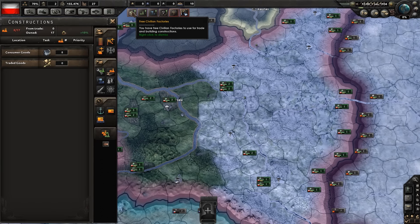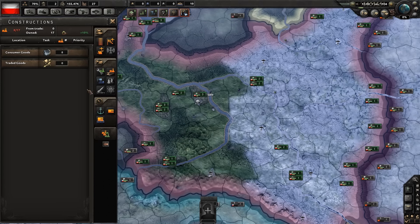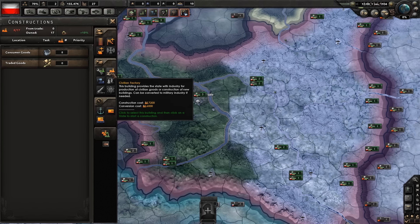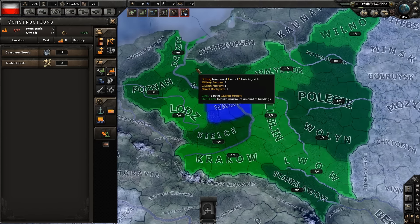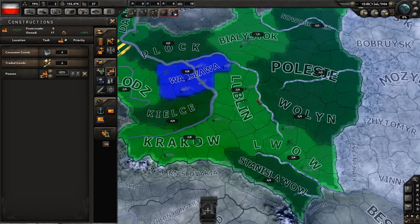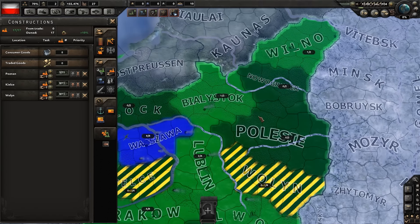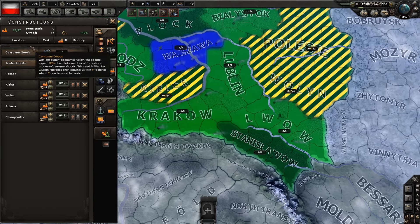Now that research is done, we have free civilian factories — we need to build some things. All the buildings we can currently make are listed here on the right-hand side. Military factories and civilian factories are a good place to start. Generally speaking, the more civilian factories you have, the more versatile you're going to be. Civilian factories can be converted later into other types of factories, so they're never a bad thing, but you have a limited number of spaces. You can queue up a bunch, but they form a queue and only build in sequence. The more civilian factories you have, the faster future factories and buildings get produced. We currently only own 17 — that's not very many.